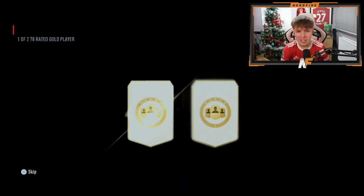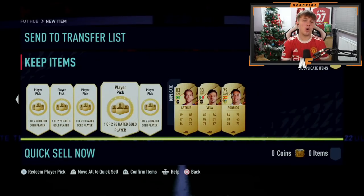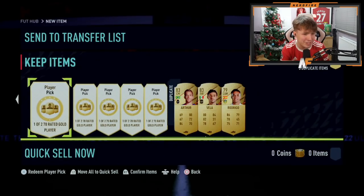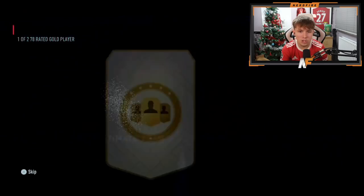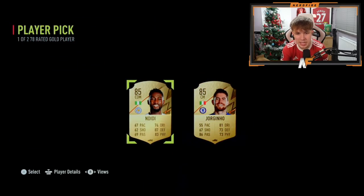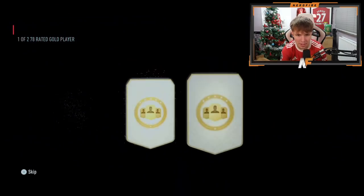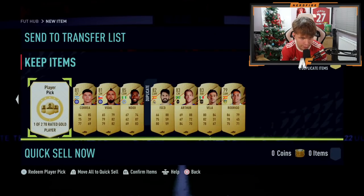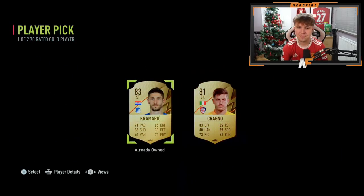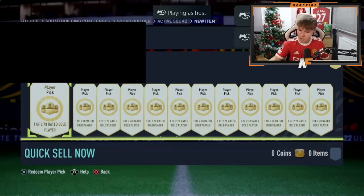Ozil. This is taking us to about 50 picks. We've got five more — this has not been the greatest batch from 20. Isco, four more to go. Giorgininho — we'll take him. Three more out of 20, one walkout so far, no Winter Wildcards. The penultimate pick — the final one from the 20 — oh my days, that is actually appalling.